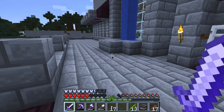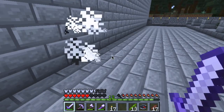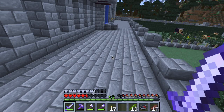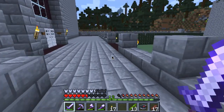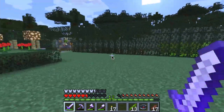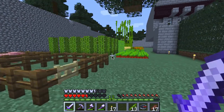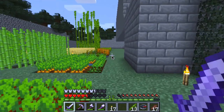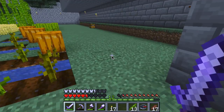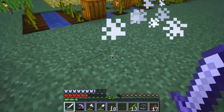Should I go out and attack them? I think I'm gonna do that, because they came into my place. Where are they? Where did they go? There — look at him, he's hiding behind that! I didn't even realize — that's a good hiding spot. Did I get that crossbow? No. I thought I got that crossbow. So if that one was hiding on this side, maybe one is hiding somewhere around here.